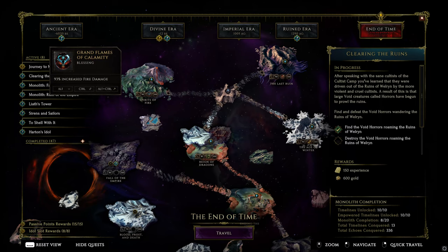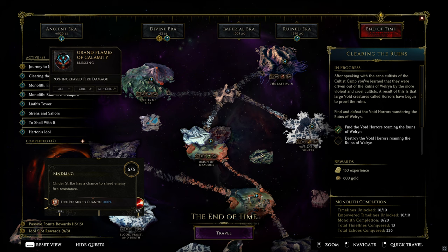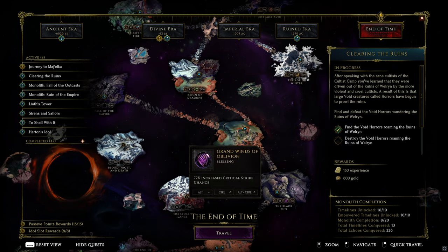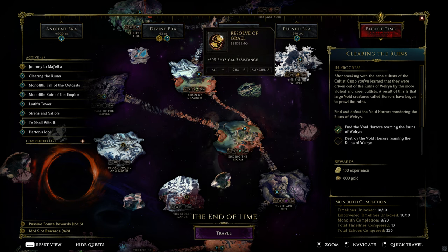As far as blessings go, grab the fire damage one instead of the fire shred for the Spirit of Fire Monolith — it is generally not worth going for more shred because we already have quite a lot on Cinder Strike. Reign of Dragons should always be farmed for crit avoidance, which will make you crit immune with just the Heightened Senses passive in the Marksman tree. The Black Sun can be farmed for Crit Multi, Crit Chance or Void Resistance depending on your needs. Grab resistances on all others.